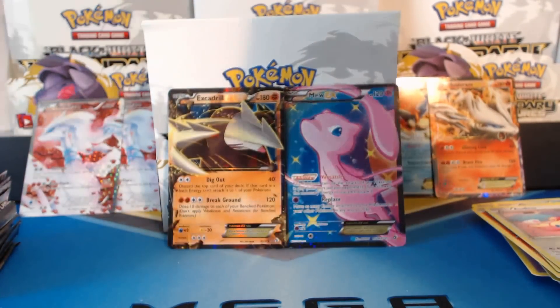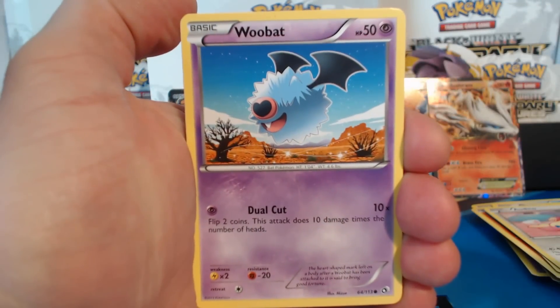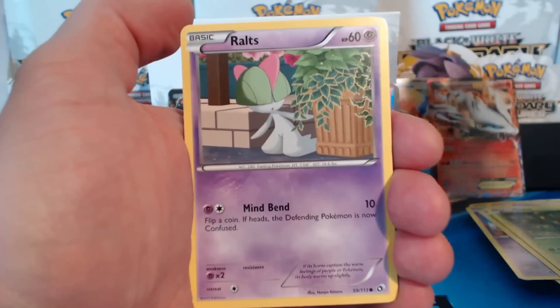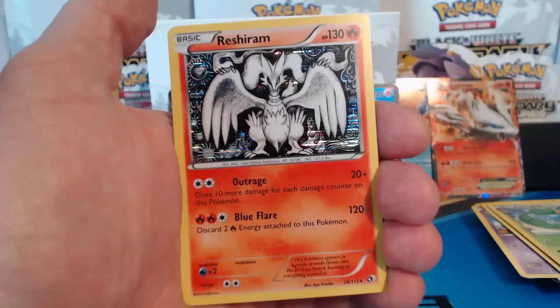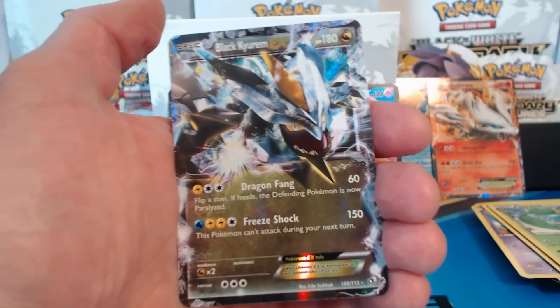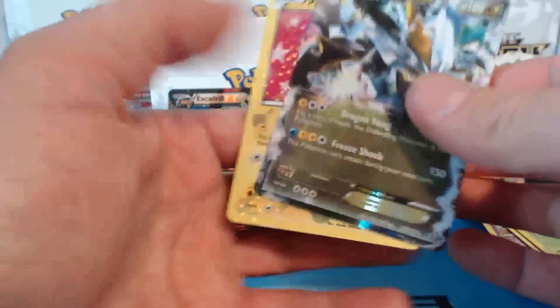I don't know how many Legendary Treasures Booster Box opening videos I've done, but this is already a great one. Woobat, Sewaddle, Snivy, Ralts, Servine, Spiritomb, Charmeleon. A Reshiram holographic rare — only the second holographic rare we've gotten. Followed by a Black Kyurem EX. And a Pikachu from the Radiant Collections.